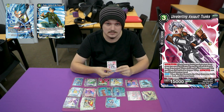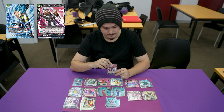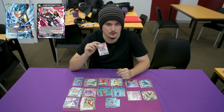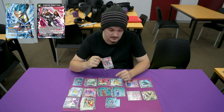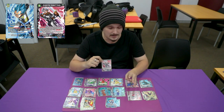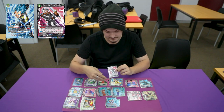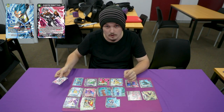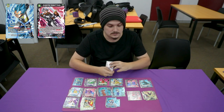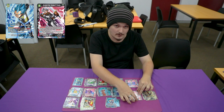Playing Unrelenting Assault Trunks at four. You really want to see this first turn — as soon as you mull, you want to mull into at least one of these, that's why we play it at four rather than three. Its ability is you can overwhelm it for three, but at the end of the turn, rather than going to the warp, it goes back to your hand. Being able to bring these out turn by turn is very strong.